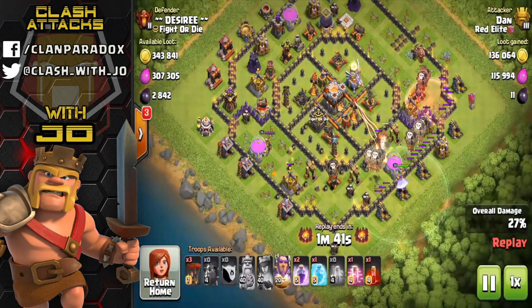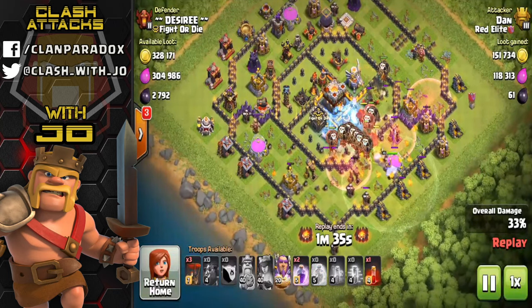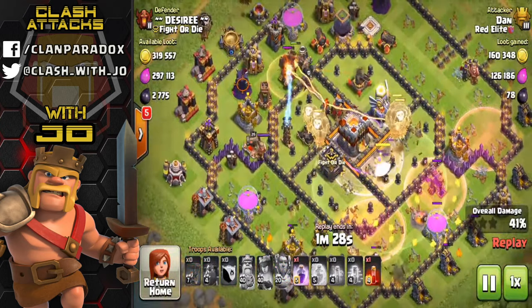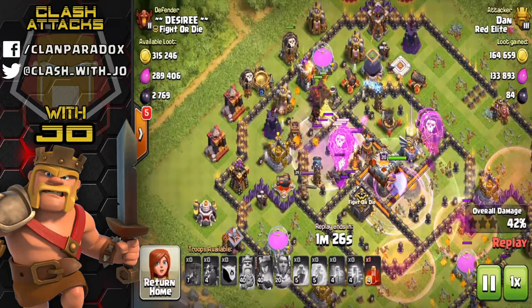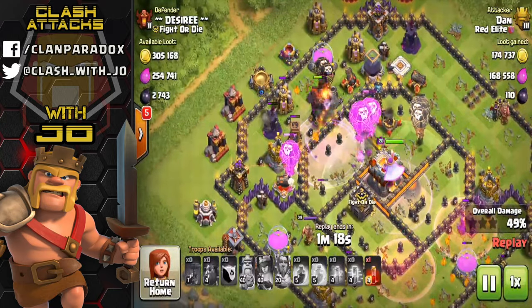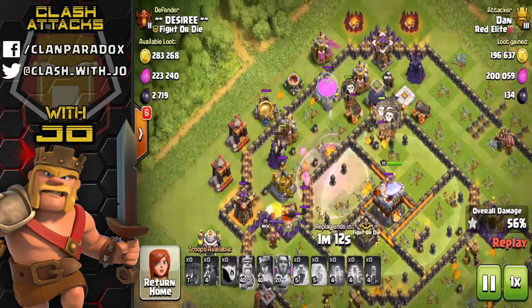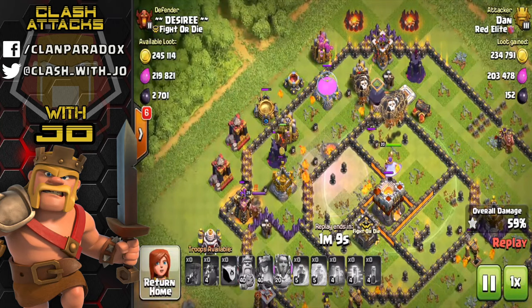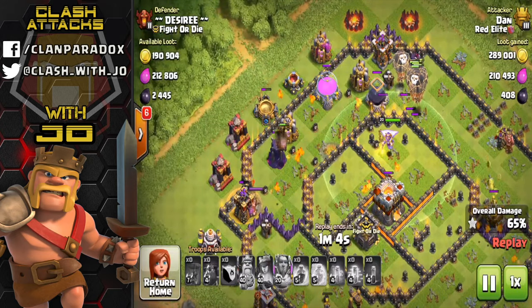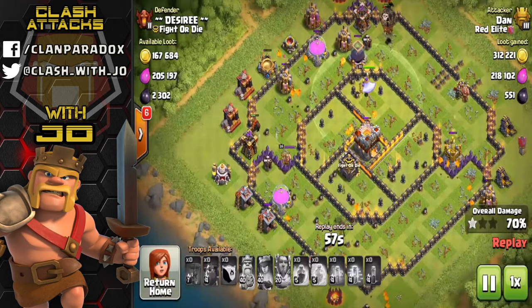He set up two different empty compartments on the sides of the base - northeast and southwest - which causes balloons to go directly to the core of the base with assistance of the haste spell. As the lava hounds shoot across the entire base picking up air bombs and seeking air mines, Dan makes it look very easy. But it really comes down to the experience of the attacker - it takes a lot of practice, as Dan and the attackers in Paradox do this quite regularly.